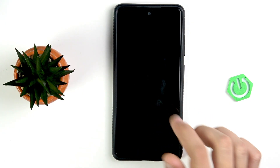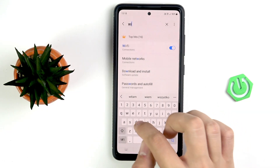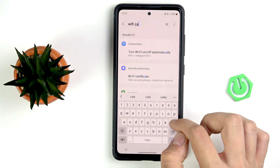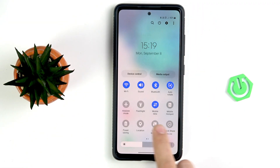Apart from that, you can enable Wi-Fi calling in the settings. Turn on your phone and scroll down to settings, tap the search button, and type Wi-Fi calling. As you can see, we don't have it here, so scroll down to the control panel and scroll back again.